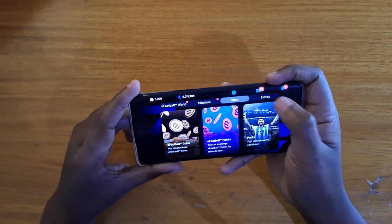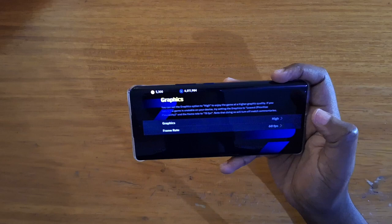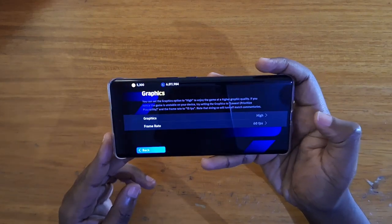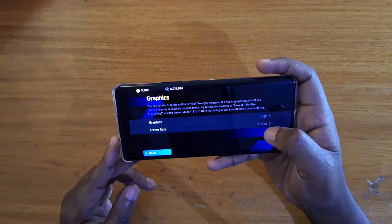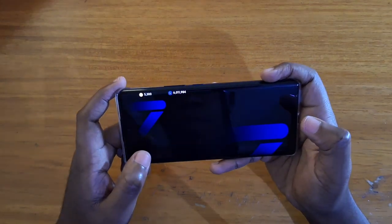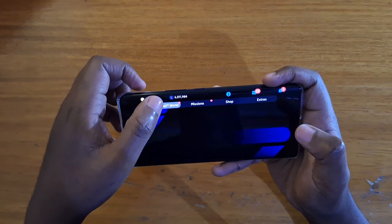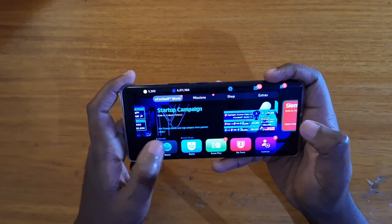Let's go ahead and start off with our gameplay. Let's check the graphics settings — they have the highest graphics settings right here. As you guys can see, we have High for the graphics and 60fps, which is the max framerate you can get.